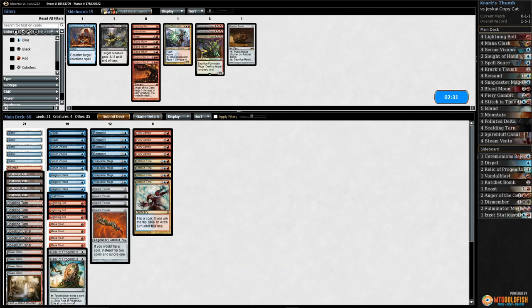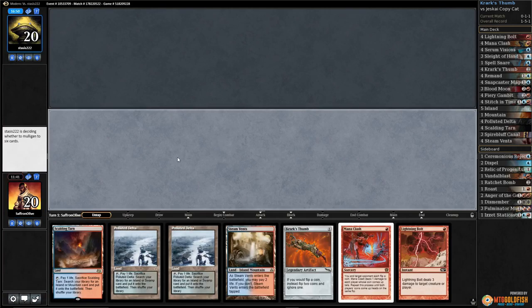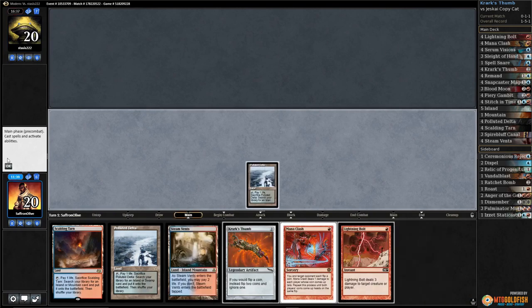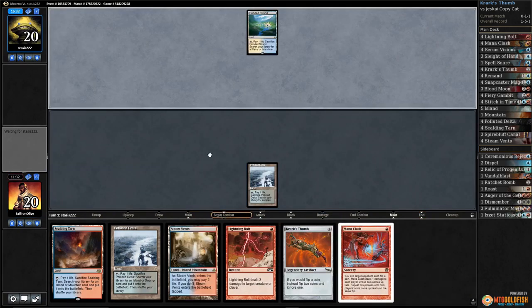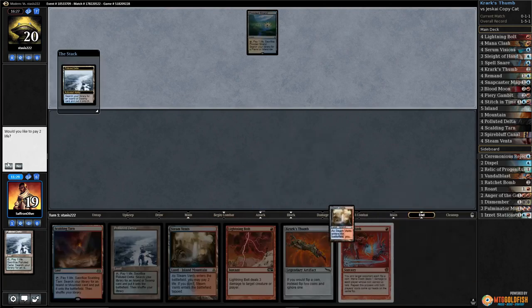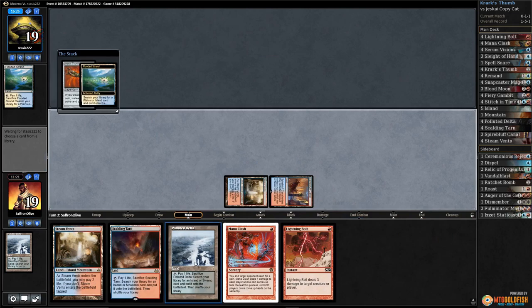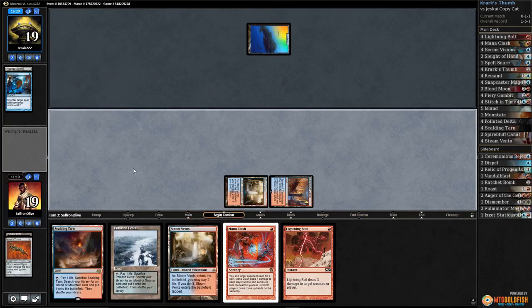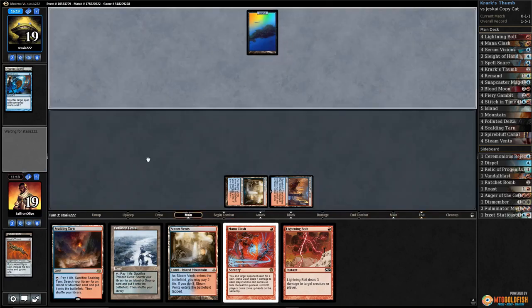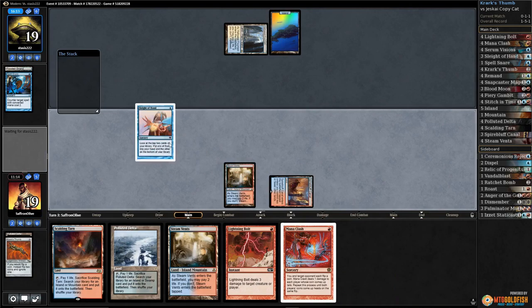Run it back. We'll play first. Pass the turn. Crack Polluted Delta, get a Steam Vents. Play Spire Bluff, play Krark's Thumb — they have a counter. Gets an island and there's the Spell Snare. We really needed to win that last one. We just ain't got no luck. Sleight of Hand — take Snapcaster.